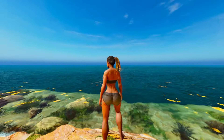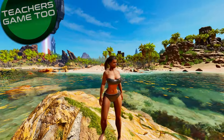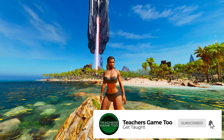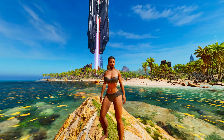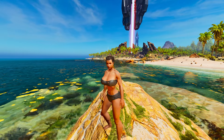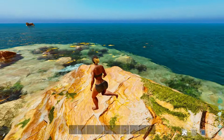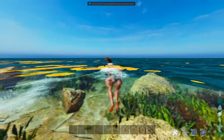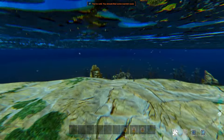Hey guys, it's Teach here coming at you again with another video on ARK Survival Ascended. It looks a little bit cartoon right now, but I'm going to show you a command to make it so you can see through water when you're inside of it. If you've been in the water and seen the cloud effect, you can only see like three feet in front of you, and it's the most frustrating thing in the entire game.